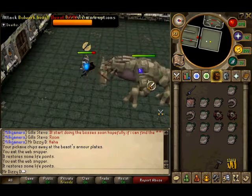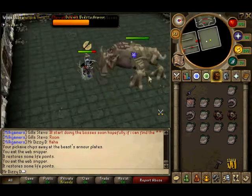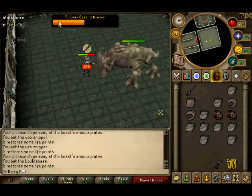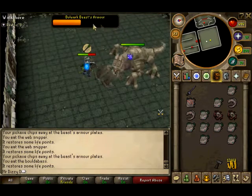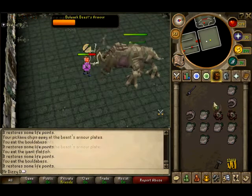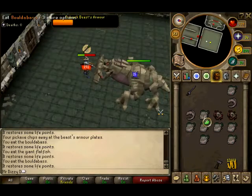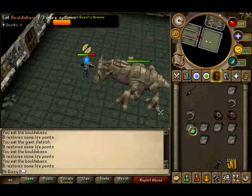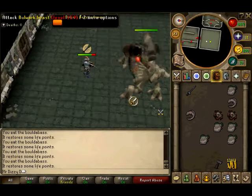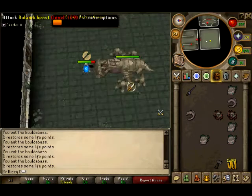For prayer, it doesn't matter which one of the three you use — protect from magic, melee, or ranged — because he does all three types of attacks. That bar at the top is his armor bar, so when you hit him with a pickaxe you'll notice that instead of red hit splats you do blue ones. That just means you're getting rid of his armor with every hit.